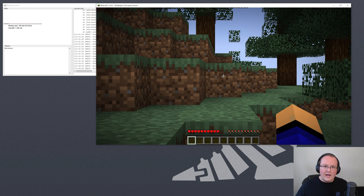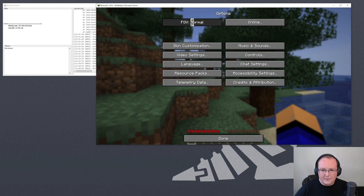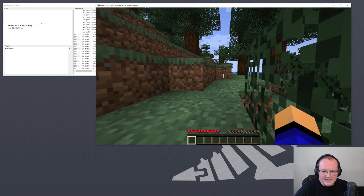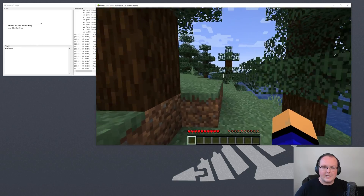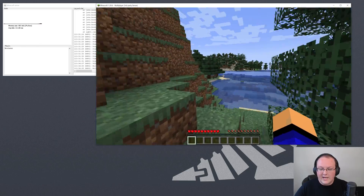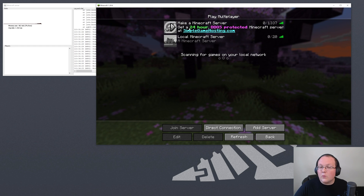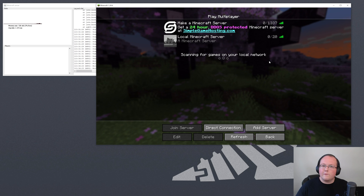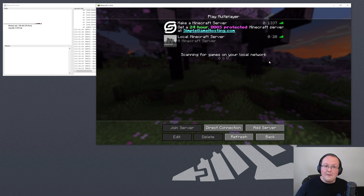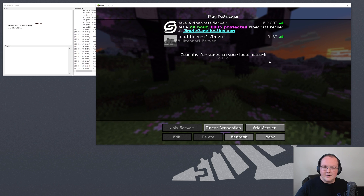At this point you can join your server, but you want your friends to be able to join too - that's the whole goal. So let's move on to port forwarding. You don't have to port forward on Simple Game Hosting, but for a self-hosted server you do. In my opinion, port forwarding is the most difficult part of the process.